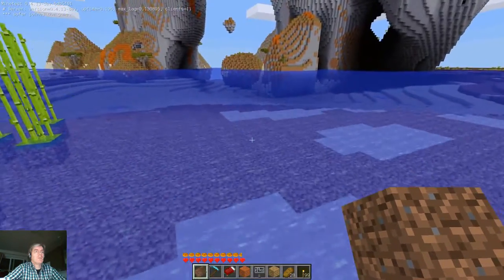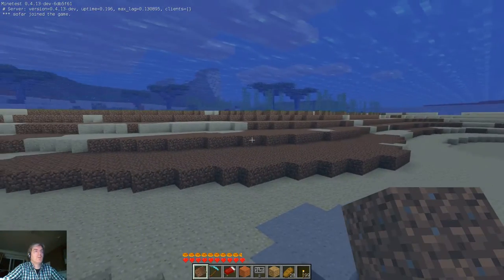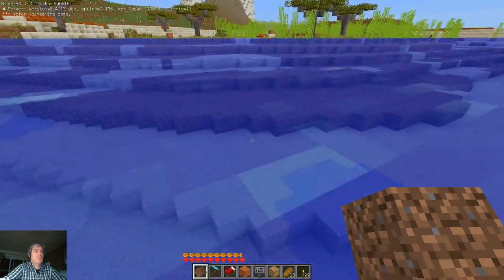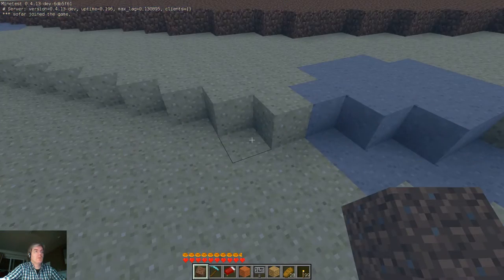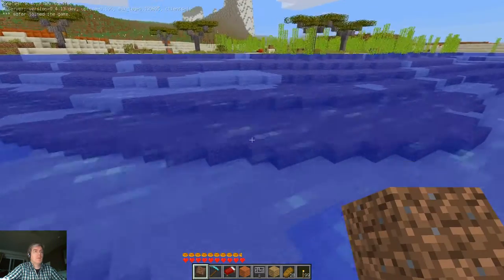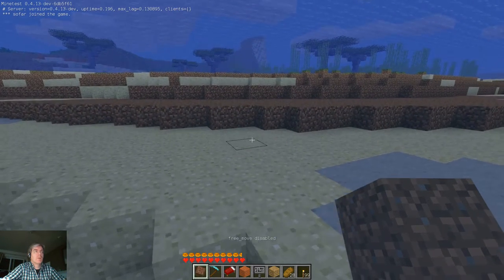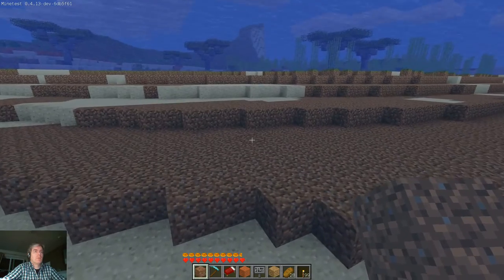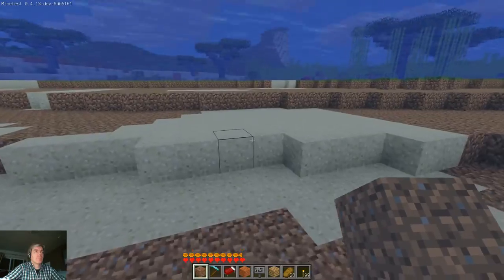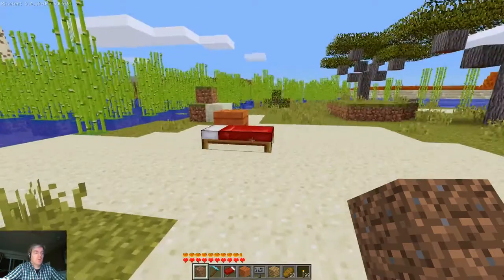If I jump into the water so the bubbles appear — we've got a little bug showing up. I think I probably need to disable no clip. Got a little bug — normally this should show up. The Minecraft bubbles will show up instead of the Minetest bubbles, but unfortunately that doesn't seem to work right now. I'll call that the demo bug.